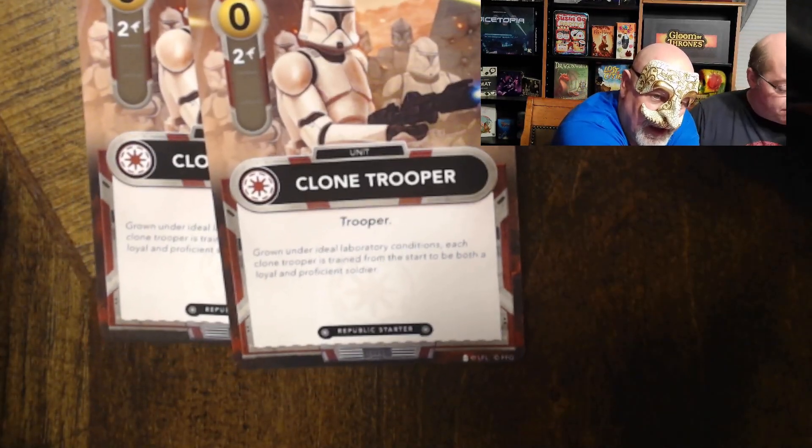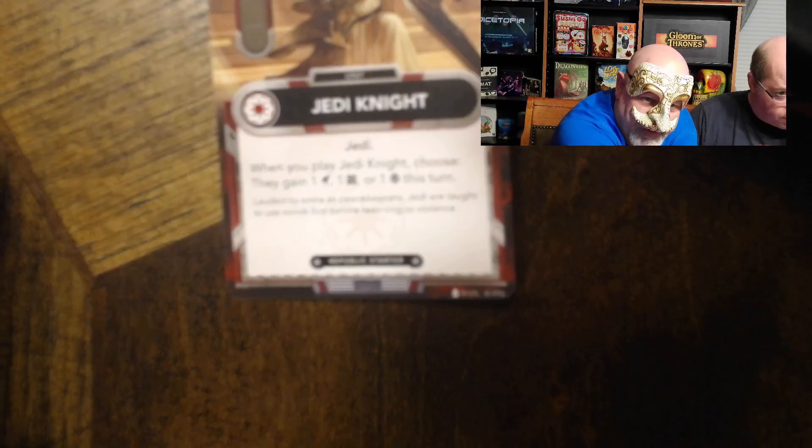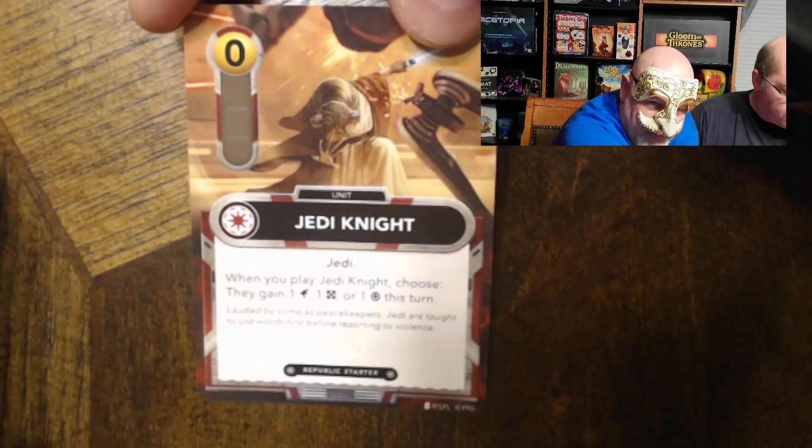For the Republic starter deck, we've got two copies of the Clone Trooper — these give two fight. We have seven copies of the Republic shuttle, each giving one resource when played. Then we have the Jedi Knight, who gives one fight, one resource, and lets you move the force one when played — you choose one of those options. These are basically the same as the Separatist equivalents, just skinned for the Republic.